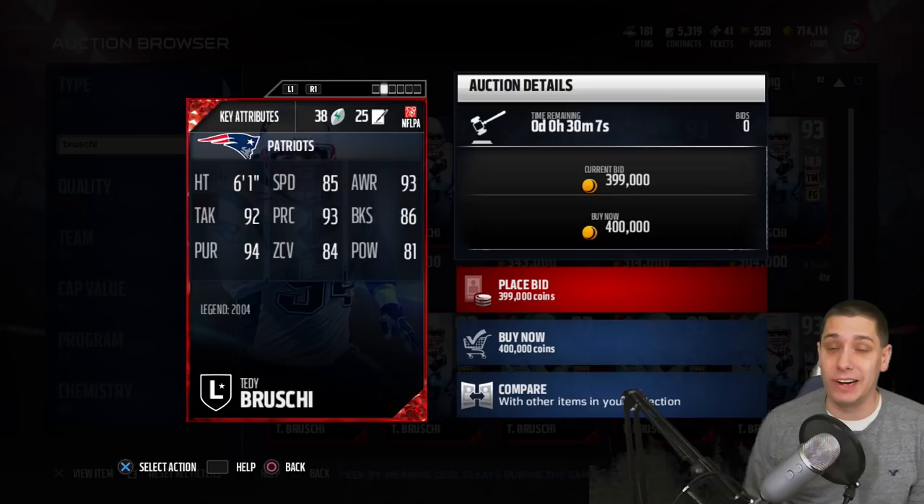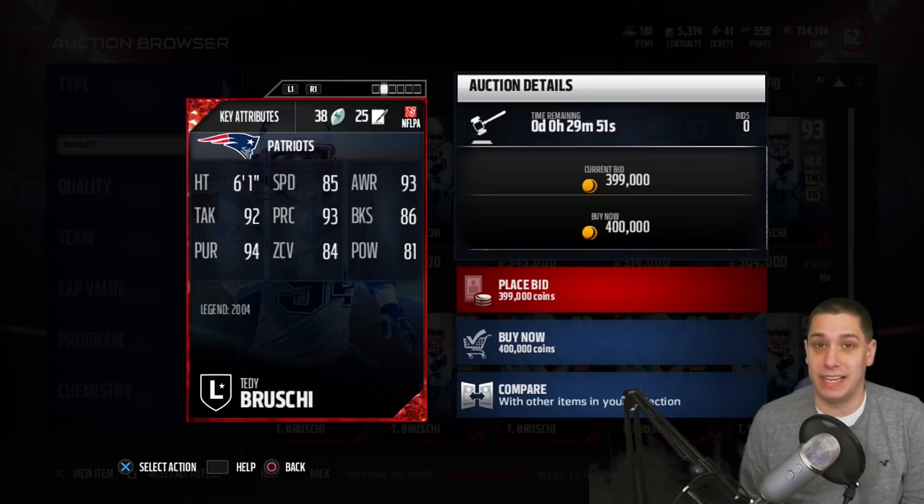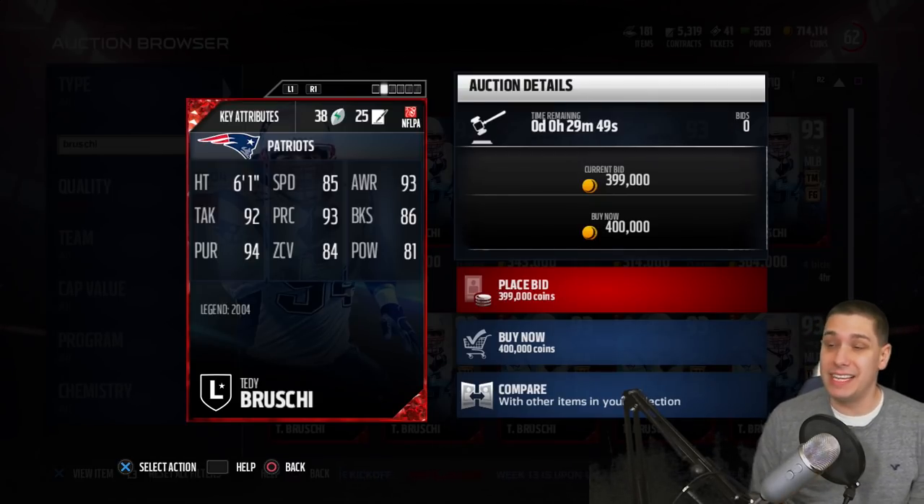Either way, this is a really nice card, guys. He has really great balanced attributes kind of across the board — 85 speed, decent block shedding at 86, so not great but decent enough. 84 for zone coverage, which is actually quite good for a middle linebacker. Solid pursuit attribute with a 94 — that's one of the best in the game, actually. And then good tackling. He's kind of more of a run defender, but he does lack a little bit of block shed.